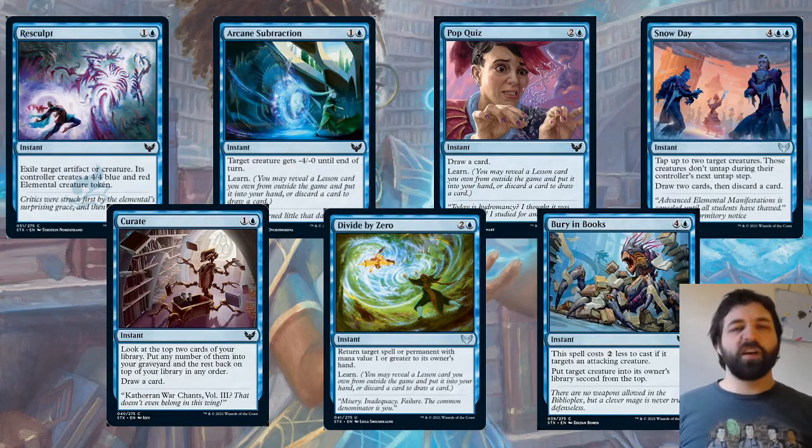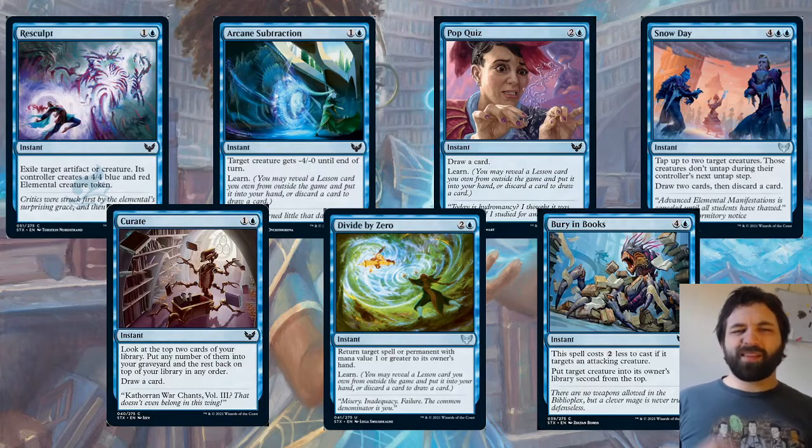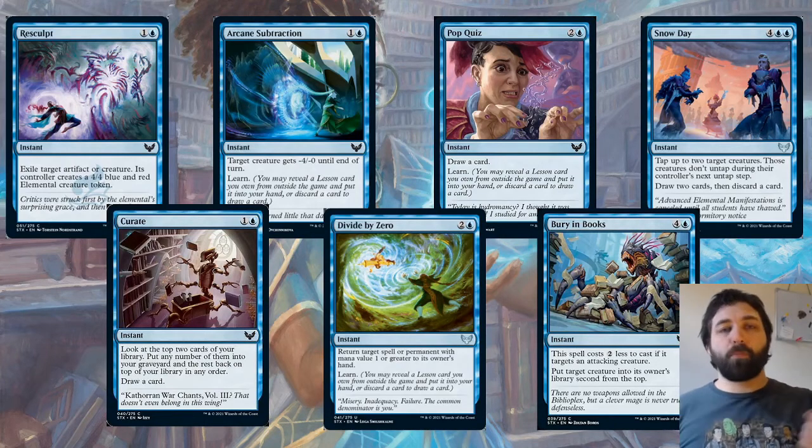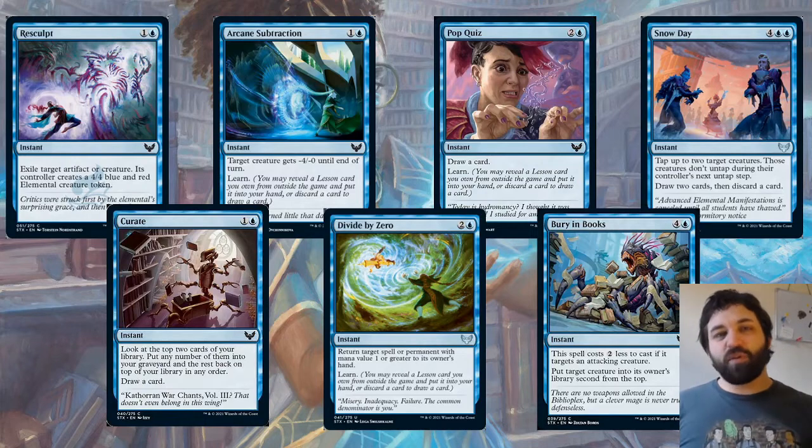Arcane Subtraction has seen similar effects before — playable about half the sets it's in. The target creature gets minus four, minus one until end of turn for one blue. I think the Learn is going to tip it over the edge. You might think you're going to have a trade when attacking into it, your opponent casts this, their creature survives and yours dies. It will happen from time to time, and the Learn aspect — getting a lesson card from your sideboard — is just going to tip it over the edge.